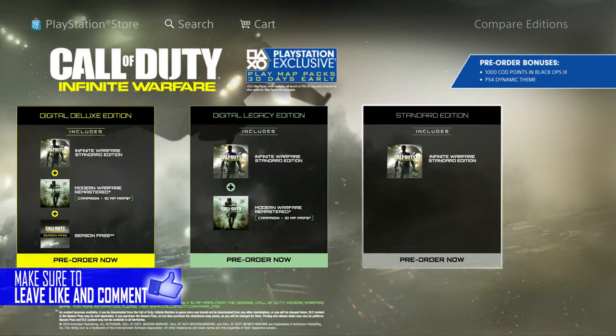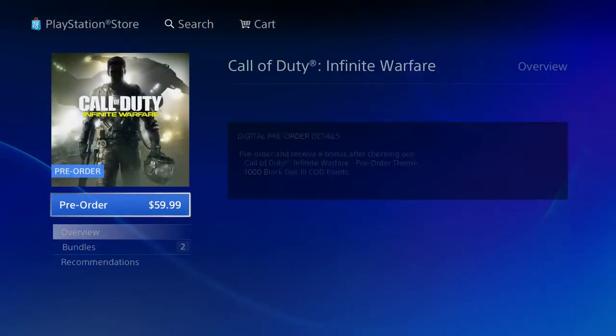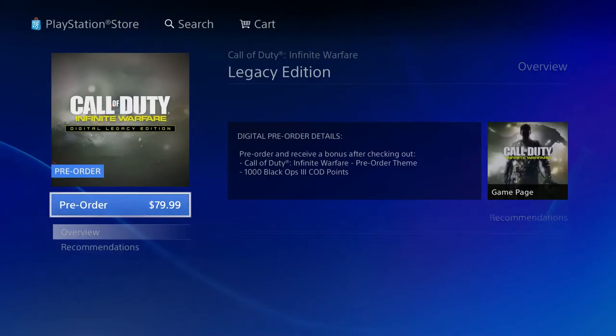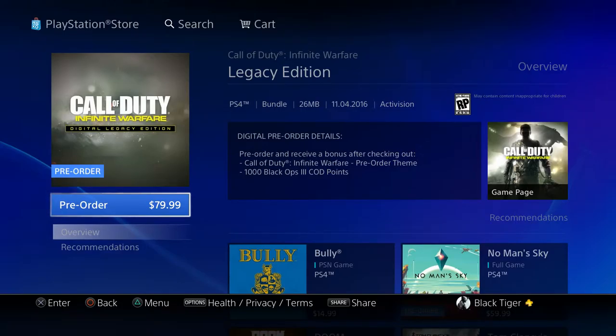There is the standard edition of the game. The standard edition runs about $59.99 to $63, whatever you bought it from — GameStop, Best Buy. Then there's the Infinite Warfare Legacy Edition, that is $79.99.